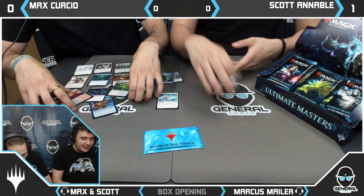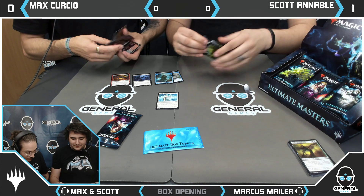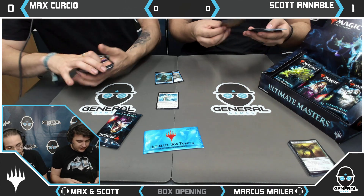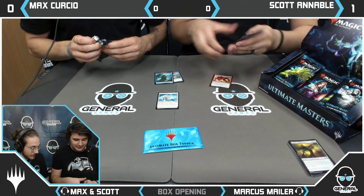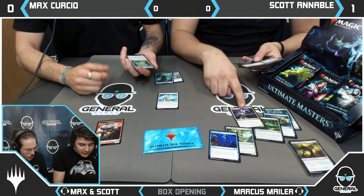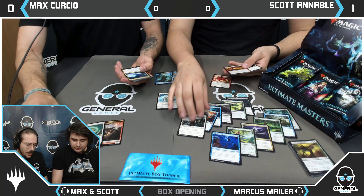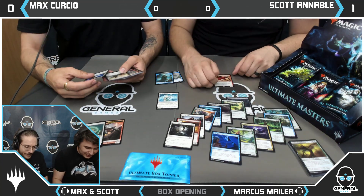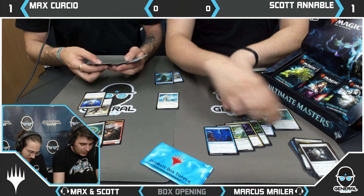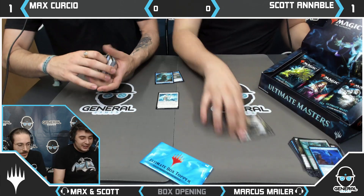Pack two, let's go. I have an Elemental Token. Foiled Rune Halo — we're doing well so far. Glenelendra Archmage with a Countersquall backing it up. Max wins that one. Chain of Zedek as well. I got a Pulse of Murasa — my foil is a Safehold Elite. Glenelendra Archmage — Marcus is actually doing well so far.